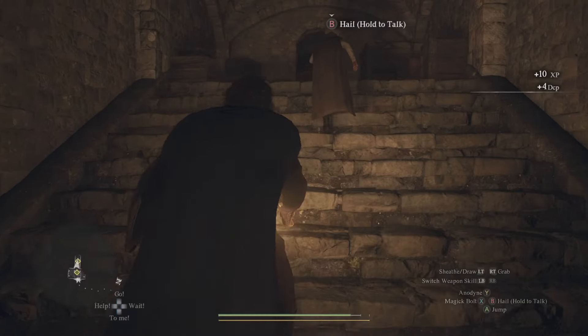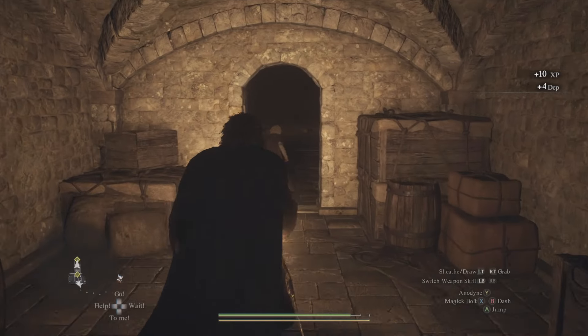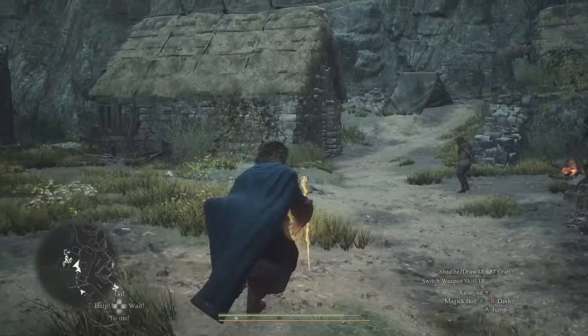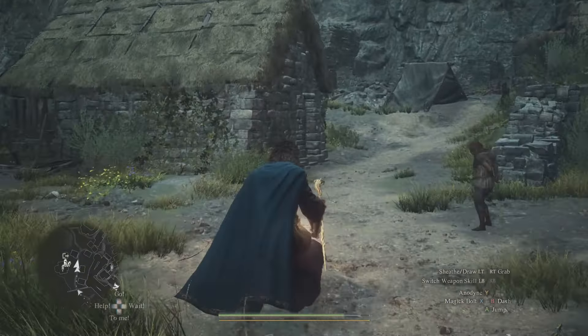Once you've found Malcolm you'll start talking, then follow Malcolm to a little room. After that there's more dialogue, but that completes the Hill of History quest. Once that's done, return to the jail cell.